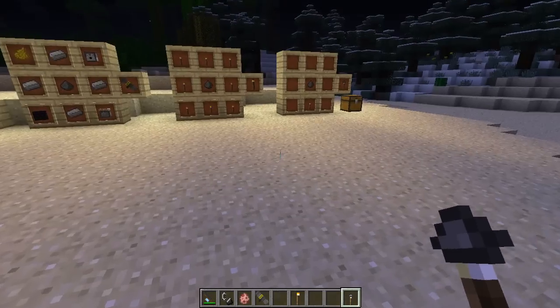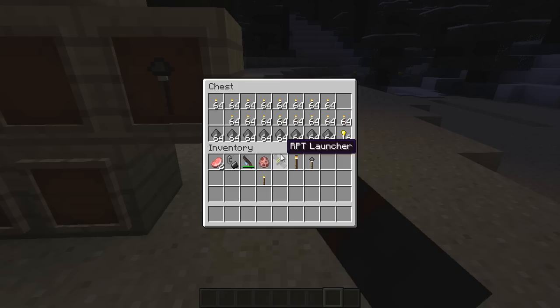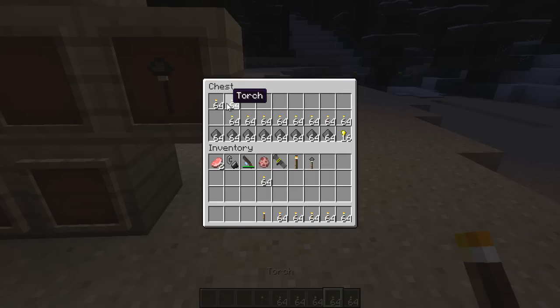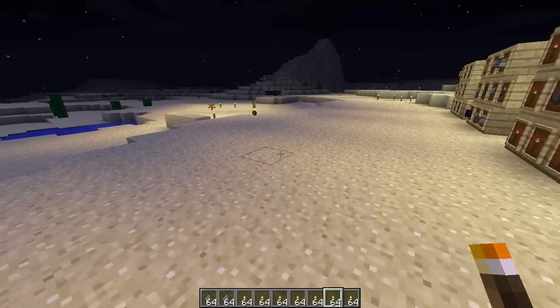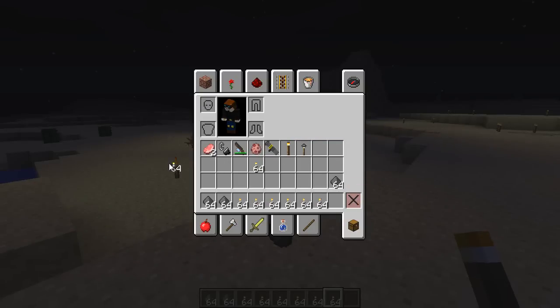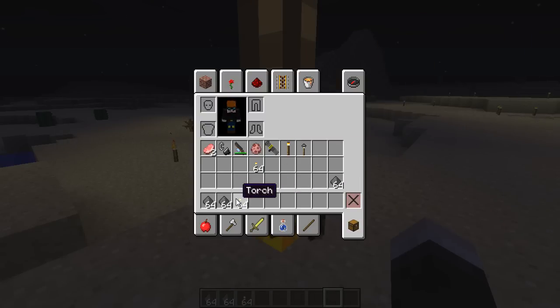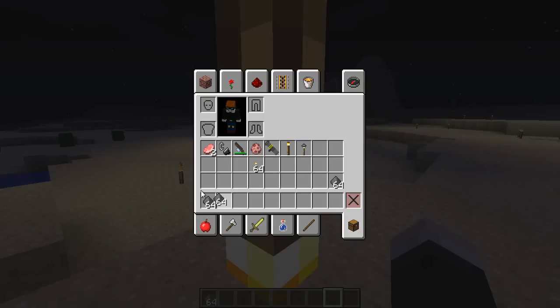To launch it, grab stacks of torches and stacks of gunpowder. The maximum is eight stacks of torches, and you can take that amount of gunpowder divided by three, so about two or three stacks of gunpowder for a full load of torches. Drop the torches onto the rocket and you can see it getting bigger as you add more. We'll add some gunpowder for fuel as well — that should be enough to launch this bad boy.